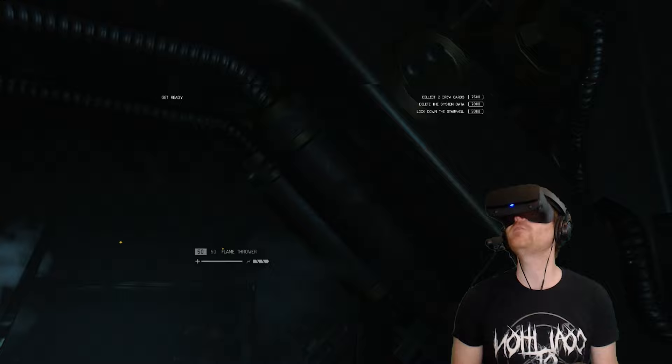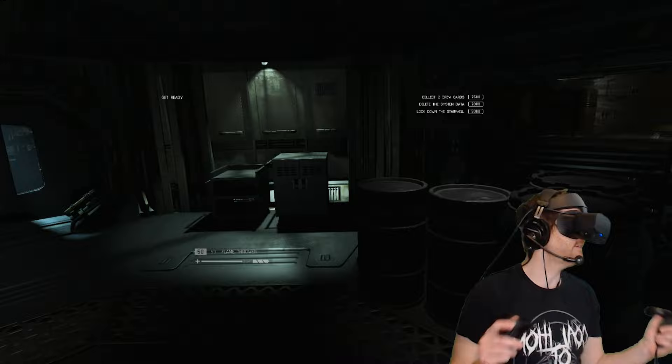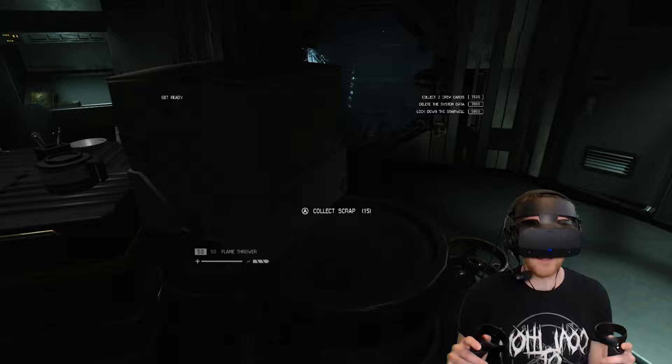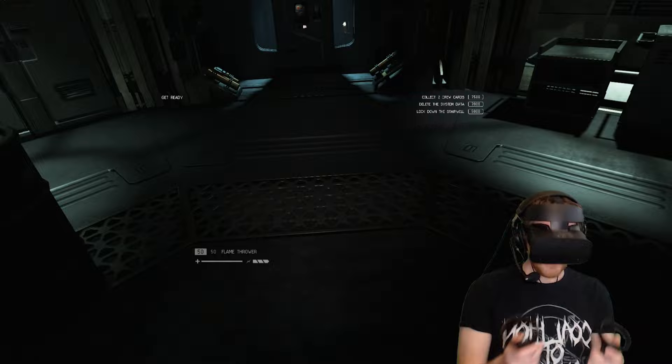I actually haven't left this area yet. I'm not playing the story mode — I'm playing the survivor mode. This is the safe room in survivor mode, where the alien won't attack, and it gives you a little bit of time to prep and grab some bits before you go through these doors and try to run the gauntlet of hungry spiky boys.